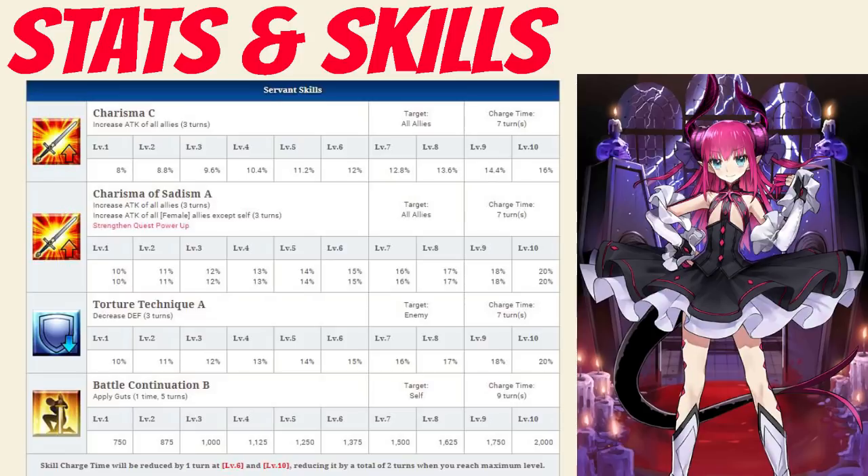Her second skill is Torture Technique rank A which decreases an enemy's defense for 3 turns between 10 to 20% depending on level. And finally her last skill is Battle Continuation rank B which will apply guts one time for 5 turns and revive her with between 750 and 2000 HP depending on level.